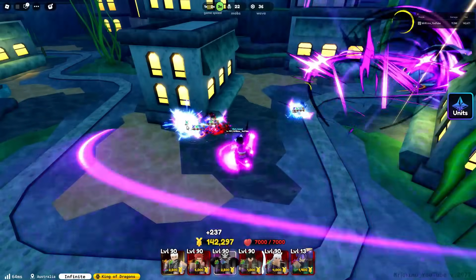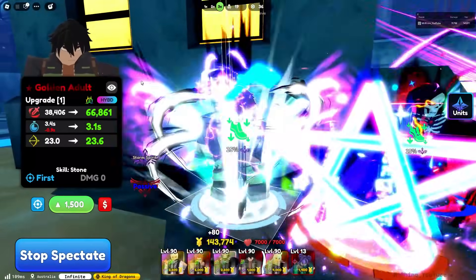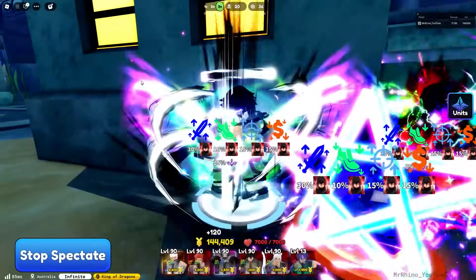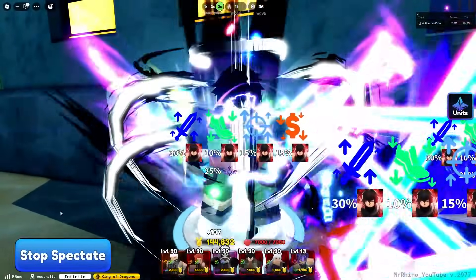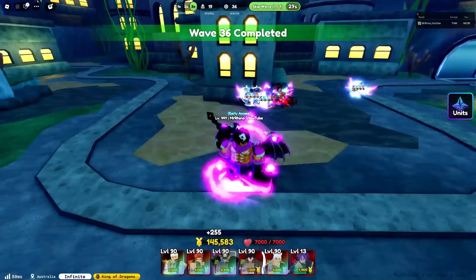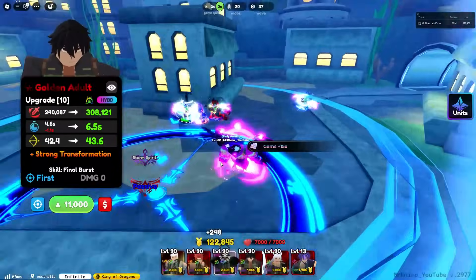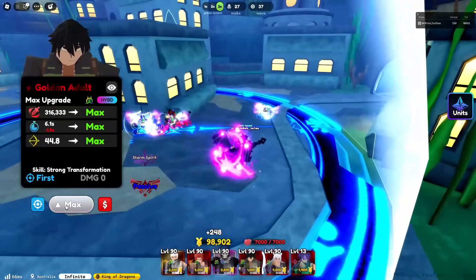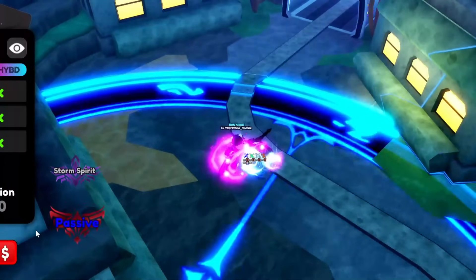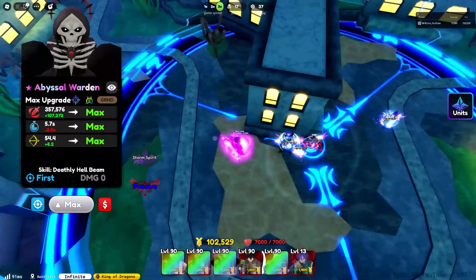That brings us to the next unit: Golden Adult. Let's place him right there. Golden Adult is still one of the most insane secret units with his passive inflicting burn and bleed simultaneously, and he becomes full AOE at later upgrades, so I highly recommend grinding for him. How to get Golden Adult is by defeating the new secret Golden Knight Portal, which you can grind using Golden Knight portals obtained through the infinite mode.